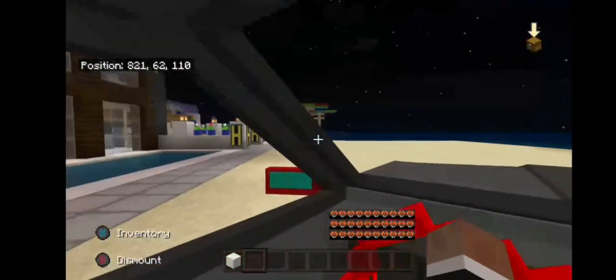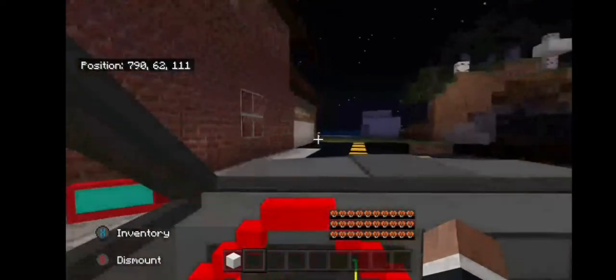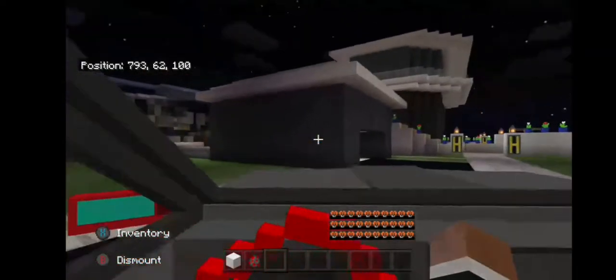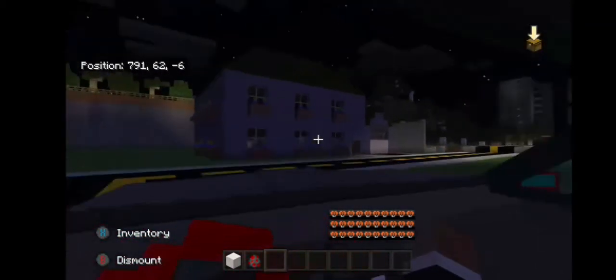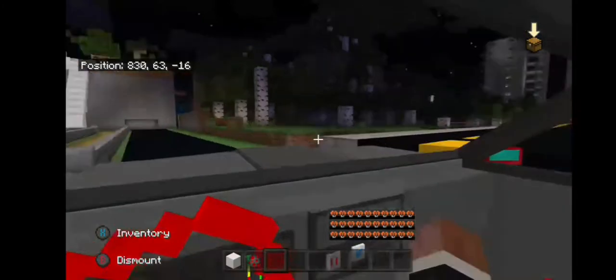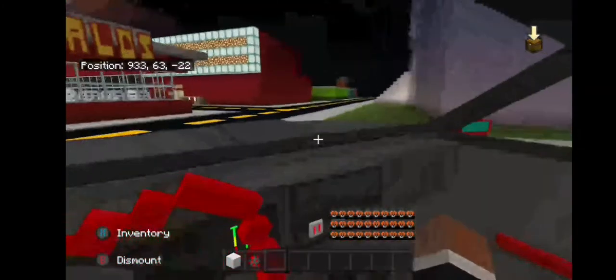This is my beach out here. I have some umbrellas and chairs, there's the road, and one of my friend's houses got griefed by somebody. There's a tank in the building for some reason. Here's another friend's house, just like mine. Another friend's house got griefed as well. This is a house I built so people can buy it if they want to live in it.